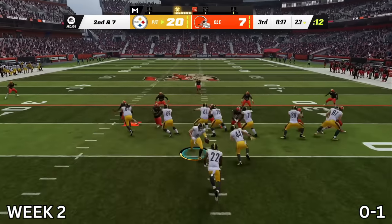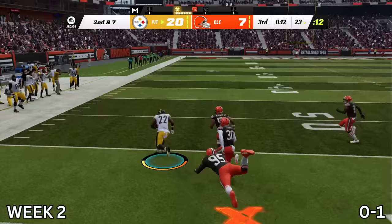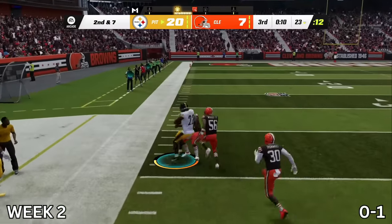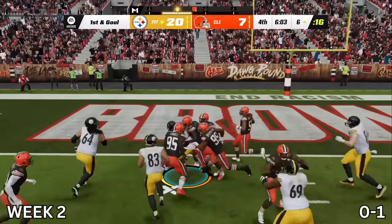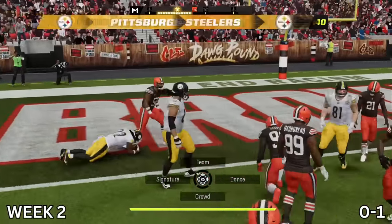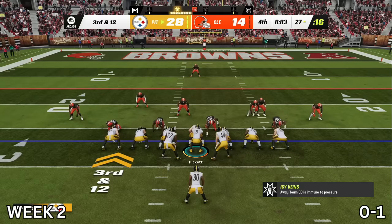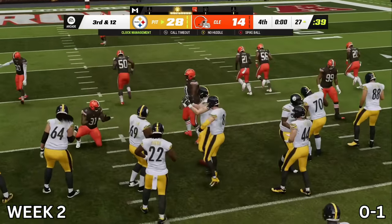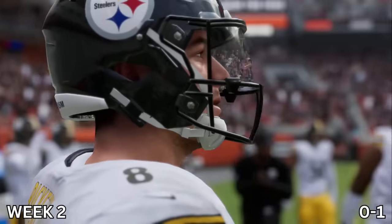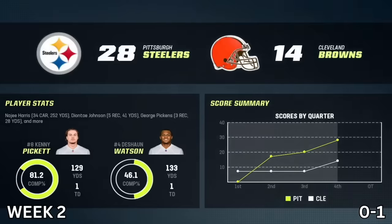I guess TJ Watt was just a virus in the locker room because this defense is playing better. Najee Harris breaks daylight for a big run to the 38-yard line, and I end up getting another touchdown for Najee Harris — his second of the day, and also 200 yards. The Browns got a garbage time touchdown, but we locked up Deshaun Watson and the Browns for a huge win in Cleveland. Final stats: 252 yards for Najee Harris, two touchdowns, 25 broken tackles, 118 yards after contact. We won 28 to 14.